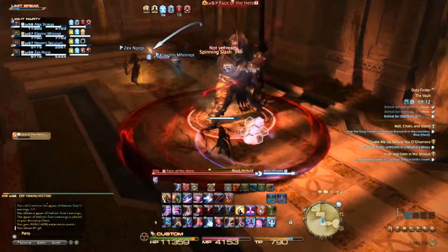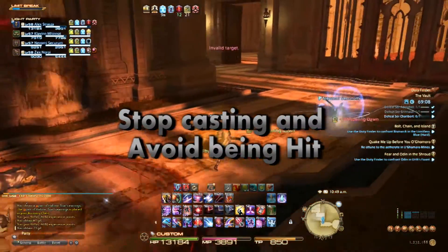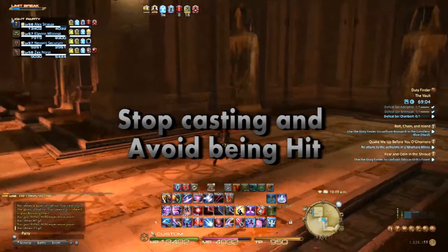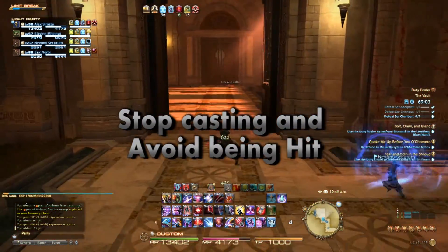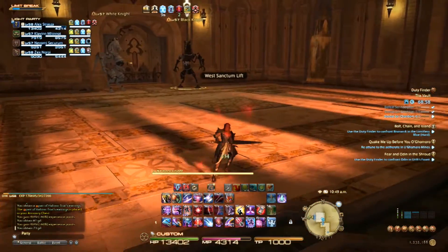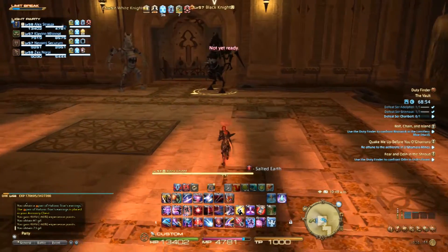Finally, for healers, while keeping everyone healed is your job, avoiding damage is just as important. Try not to stand in harm's way to finish a cast, because if you die, so does everyone else. Avoid that hit and heal in safety. One final tip is to keep up with your guild hests. You gain a bonus for completing them, just as you do with dungeons, and you unlock more by completing them.